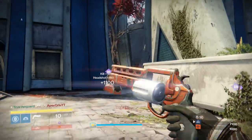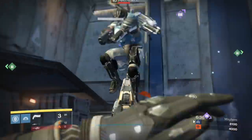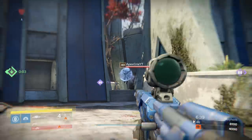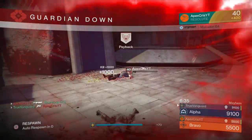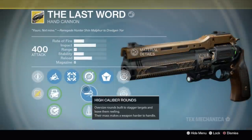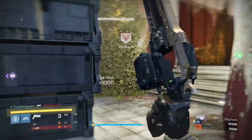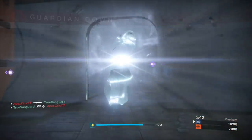Does this work with a hand cannon and sniper loadout? It can work, but it's not quite as reliable because your hand cannon doesn't shoot as quickly as a sidearm. A high impact hand cannon probably won't work out very well - you're going to trade or lose most engagements. We found the best bet is to use The Last Word with your sniper. The Last Word fires fast enough that you can potentially three-tap them.